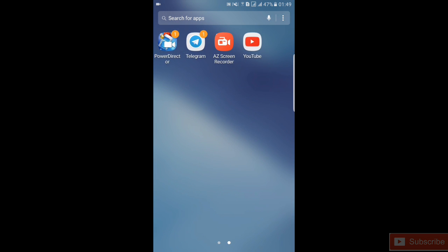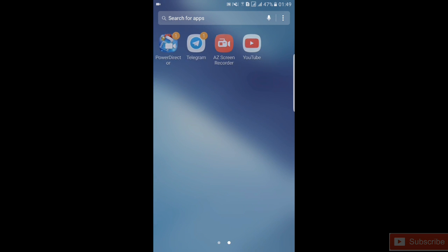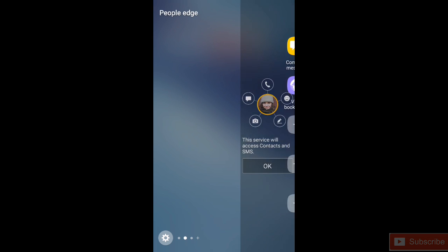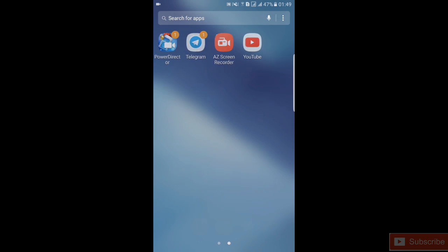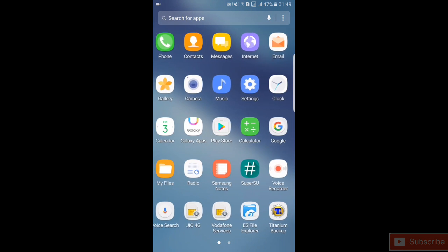Here is the native blur — you can see this blur right here in the edge screen. This is the Note 7 native blur. He fixed this, he added this, he worked day and night on it. Thanks to him — alosh98.